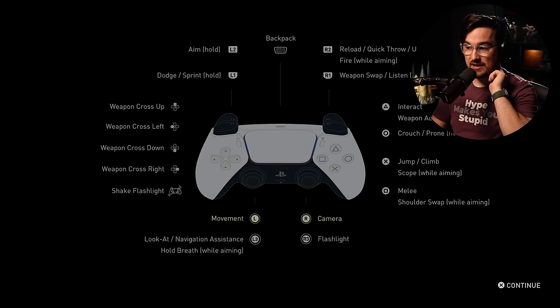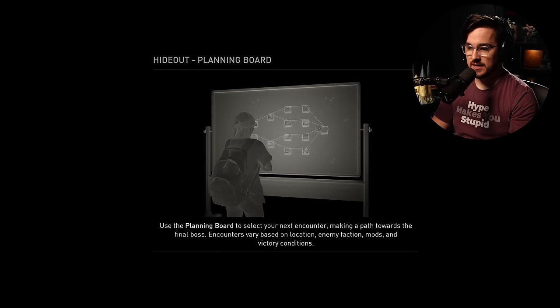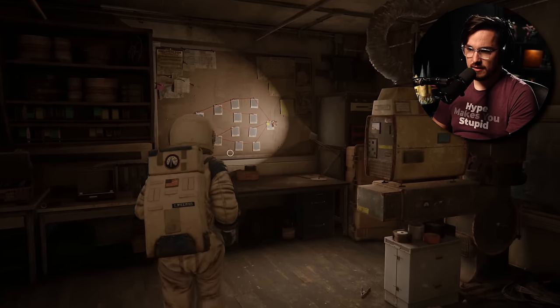We load in. That's another thing that's also seen improvements — load times. Last of Us has notoriously had very long load times, but now it's all much better. The game tells you that you'll return to the hideout between each combat encounter, and using the planning board you select your next encounter, making a path towards the final boss. Encounters vary based on location, enemy factions, mods, and victory conditions.